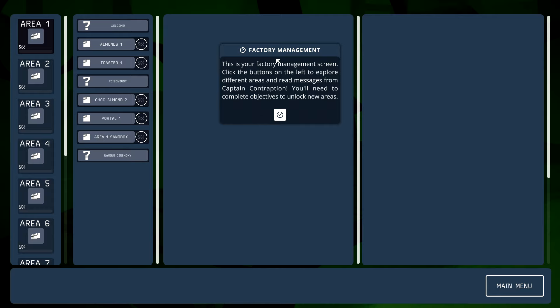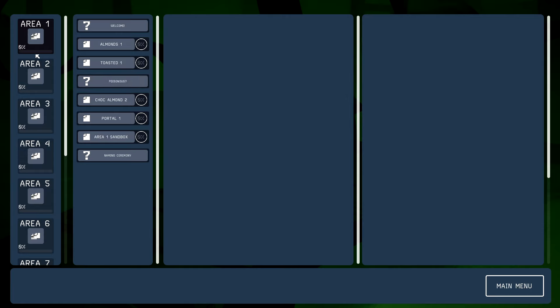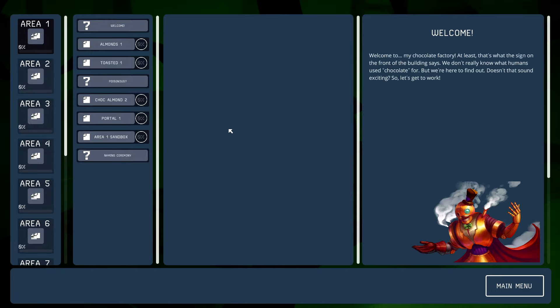So this is my factory management screen. Click the buttons on the left to explore different areas and read messages from Captain Contraption — you'll need to complete objectives to unlock new areas. Here's area one. Welcome to my chocolate factory — at least that's what the sign on the front of the building says. We don't really know what humans use chocolate for, but we're here to find out!